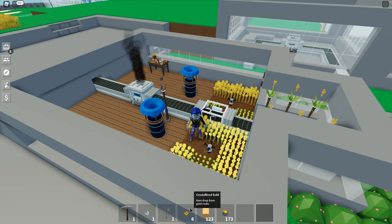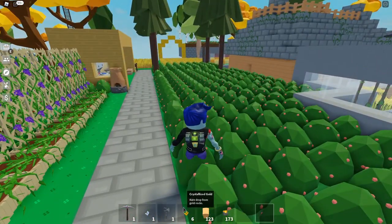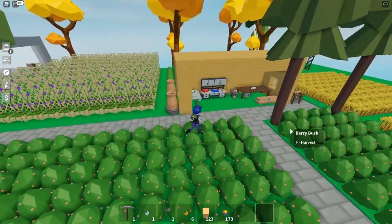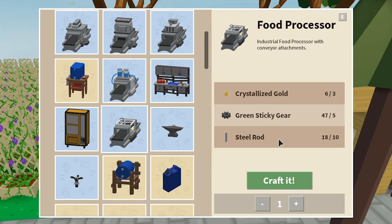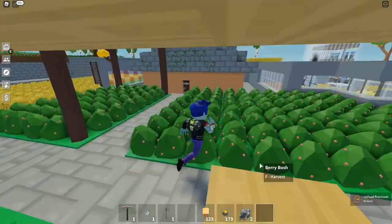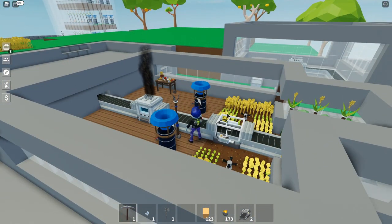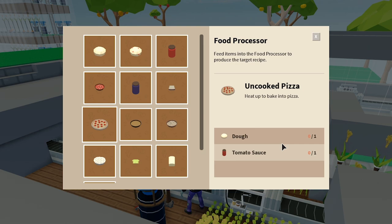I have six crystallized gold here — thanks to my girlfriend who helped me mine it, because it is very difficult to get. You have to go to Pivago Island and mine all the gold. You need three pieces to make a food processor, so with six pieces I can make two more. You also need green sticky gears and steel rods. Now I can make two more food processors. I think I need three food processors to make the pizza: one to make wheat into dough, one to make tomatoes into tomato sauce, then another to make the actual pizzas.